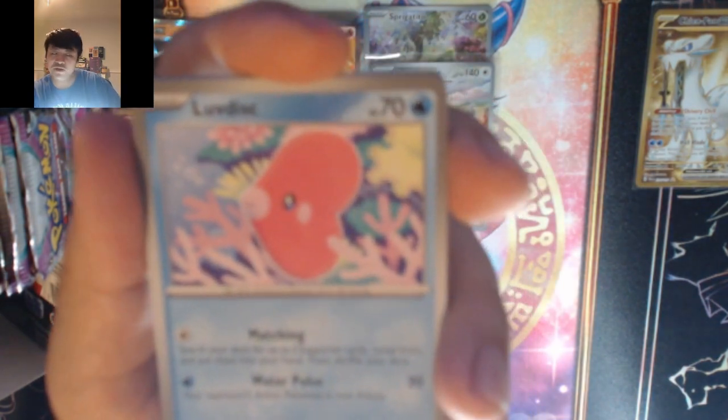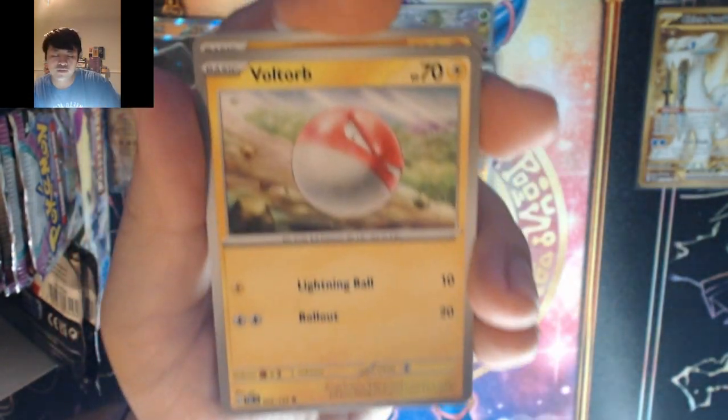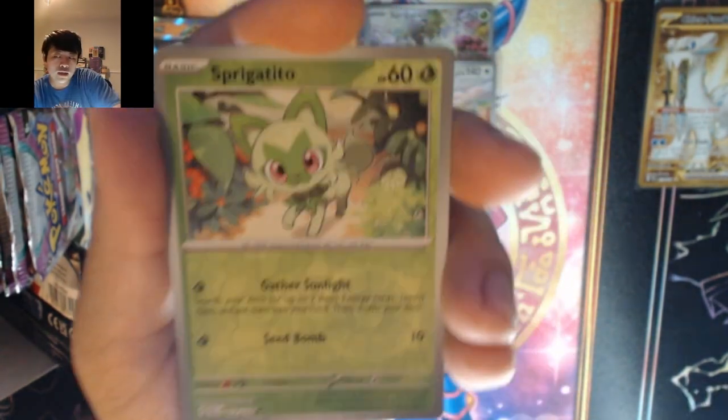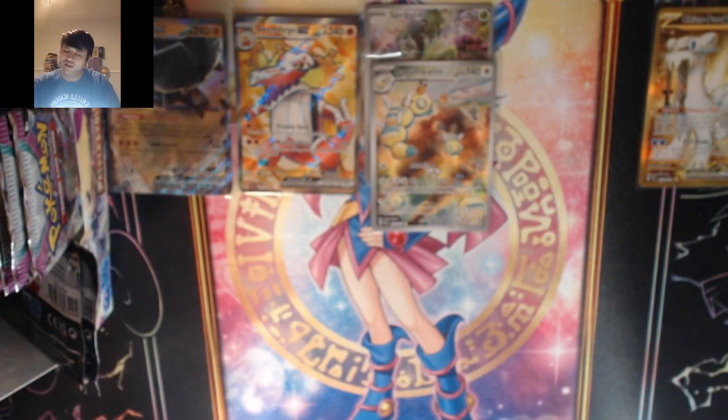Let us do water — it's fire, this might be a fire pack. Luvdisc, Zenover, Fletchling, Voltorb, Sudowoodo, Pincurchin, Murkrow, Grusha, Slowpoke, Sprigatito, Sableye — not a fire pack.